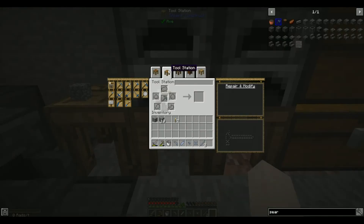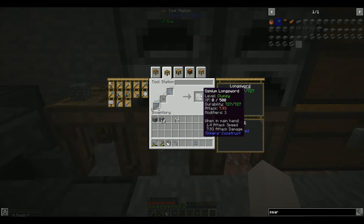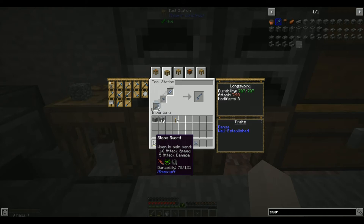Next we're going to the tool station and we are going to make ourselves a couple of tools. Osmium longsword — durability 727, attack damage 7.93. For reference, a stone sword is 5. The attack speed is 1.6.